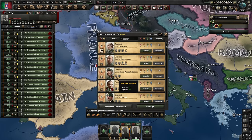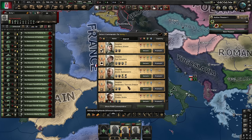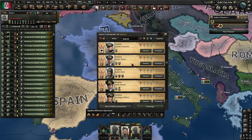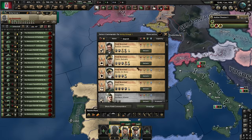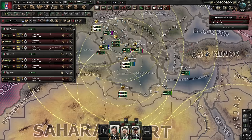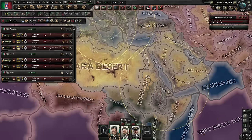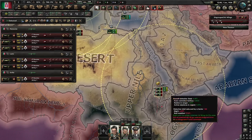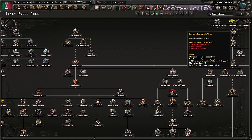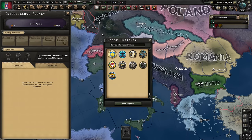What generals do we want to use? Sebastiano here is an inflexible strategist, which is a very good trait for a field marshal, so let's appoint him as the leader of one army. We have another with the same trait — Pietro — he goes to the second army. Our field marshal is going to be Rodolfo; he'll be replaced later. Let's add all our planes to one of the armies. I want to get some air experience. For focuses, we can't do the political ones yet — what I can do is Italian Highways, which will lead to an extra research slot. Let's also start an agency.